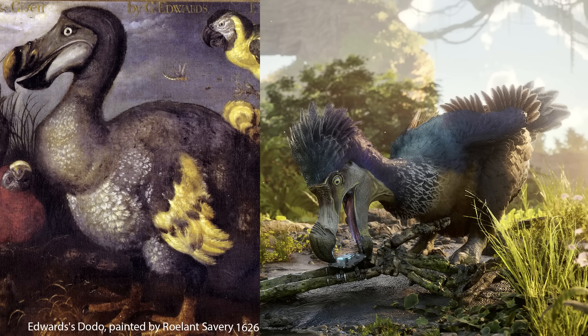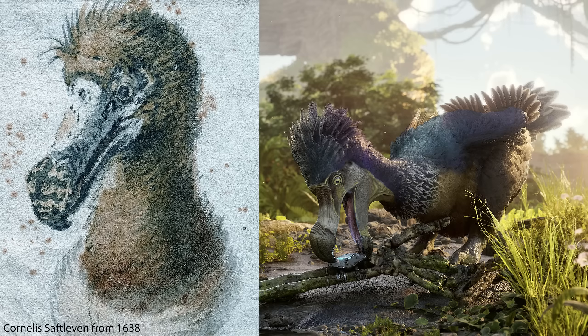My favourite change between designs is the beak — on the ARK 1 Dodo it's very up and down, giving it a worried, bizarre expression, whereas the ARK 2 Dodo has this lovely smooth swoop. We can compare to actual paintings since the Dodo only went extinct around 400 years ago. This is a painting by Roelant Savery from 1626 — you can see the large circular eye and the swooping beak, plus the gathering of feathers at the base of the neck and more elaborate tail feathers. And this painting by Cornelis Saftleven from 1638 is possibly the last-ever painting made of a living Dodo, and again shows the relatively smooth beak movement and the bonier facial appearance more closely resembling the ARK 2 design.